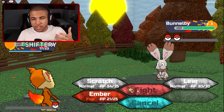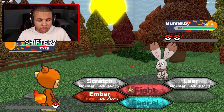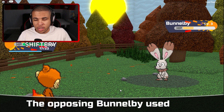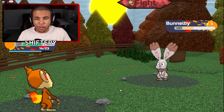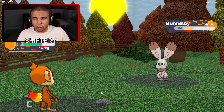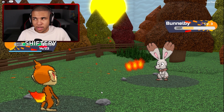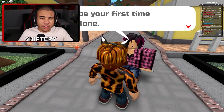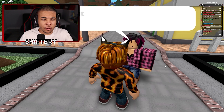He actually has a Bunnelby, so let's go ahead and hit it with Ember. I feel like this is our only saving grace here because we don't have many good attacks. Ember is actually going to get STAB as well - if you guys know what STAB is, it's basically where the same type of move, when used by a Fire type for instance, is going to have a 20% boost. Since we made it to the first town, I'm going to pretty much wrap up the video here.